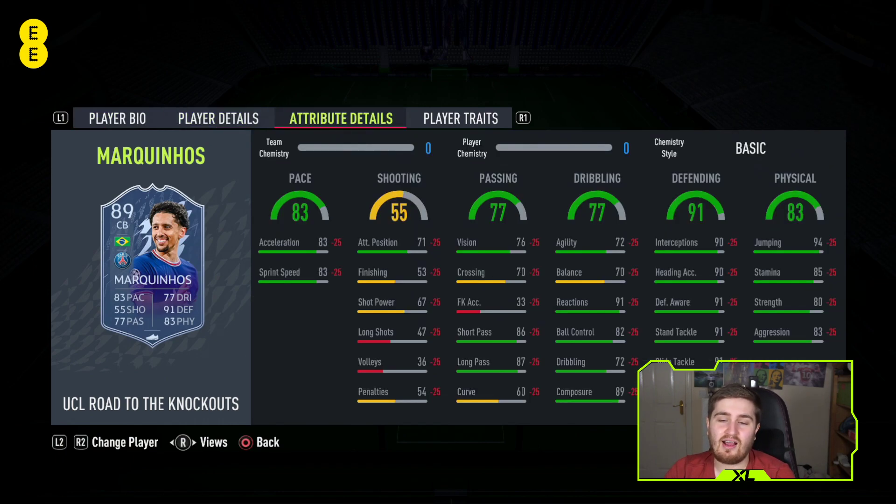Marquinhos is my number one center back in the game right now - that could even include icons. I've not used mid Maldini because he's so expensive, but I slightly prefer Marquinhos to baby Maldini, and when I've played against other icons they don't really seem better than him. His defending is as good as it gets, he's fine physically, great in the air winning a lot of headers, quick, brilliant passing, good on the ball, turns quick - six foot five on this game. His reactions and composure are a nice plus. He's probably going to get at least a 90 upgrade as well.